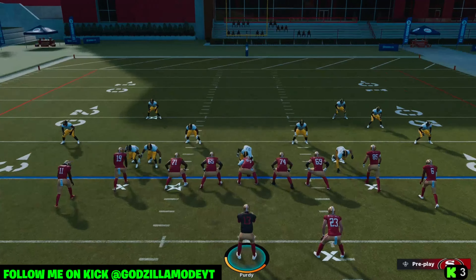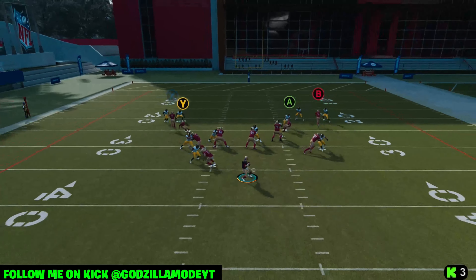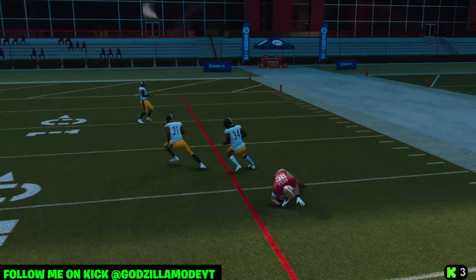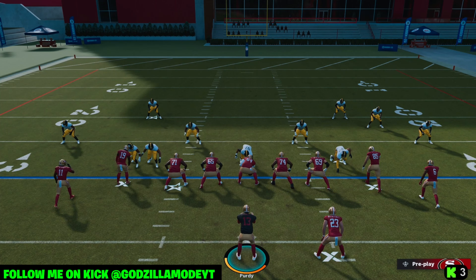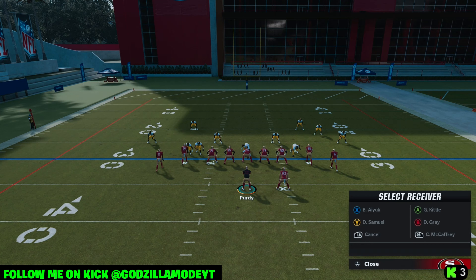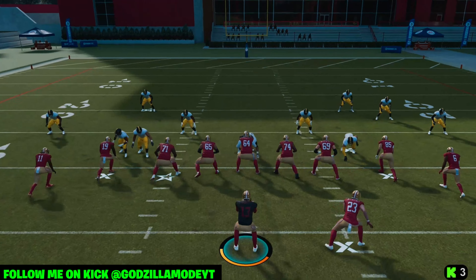The two zig routes are going to beat man coverage pretty well even without a great receiver — that's exactly what you want. You can also utilize your halfback, but you'll have to throw to him really fast. ID the edge rusher, put your tight end on a streak, put Debo on a zig route, and put your halfback on a Texas route.